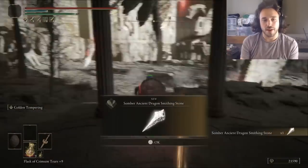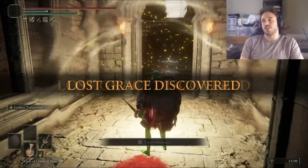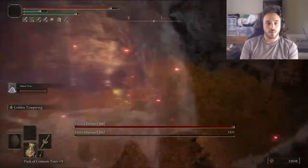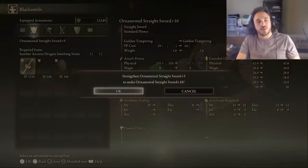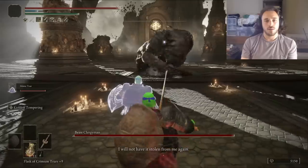Next time through, I grab the Ancient Dragon Somber Smithing Stone, scare away the dragon, and stop by the Beside the Great Bridge Grace. We're doing so well on time that I decided to take a detour to kill the Demi-Human Chives, which let us take the cape off the Lionel set — it wasn't mandatory, but it looked kind of weird. After capping off the Ornamental Straight Swords, we take the Draconic Tree Sentinel out, no problem.